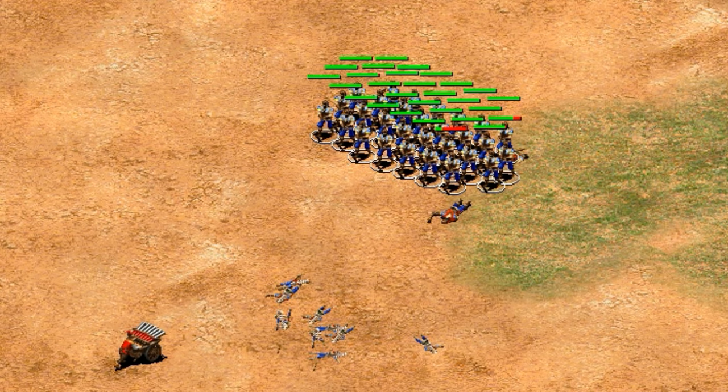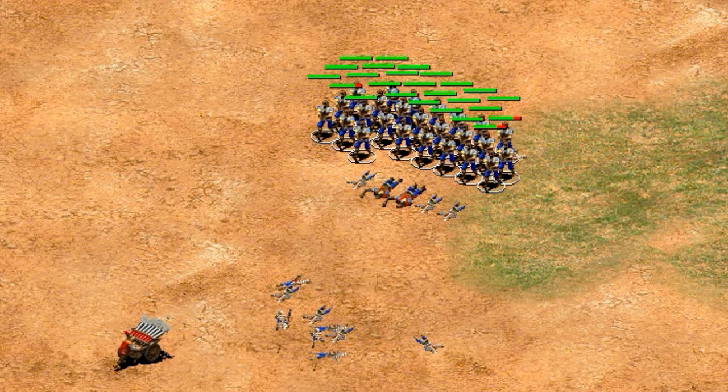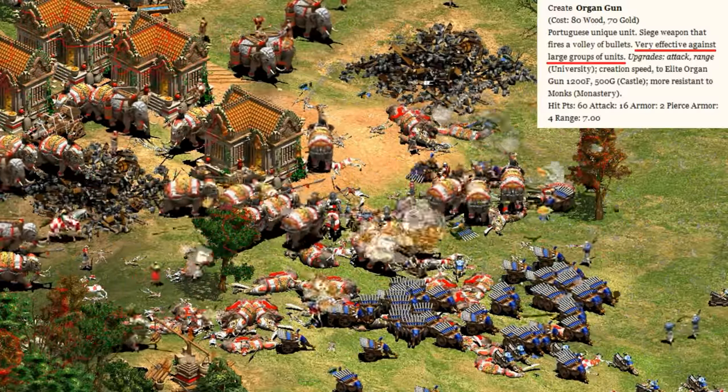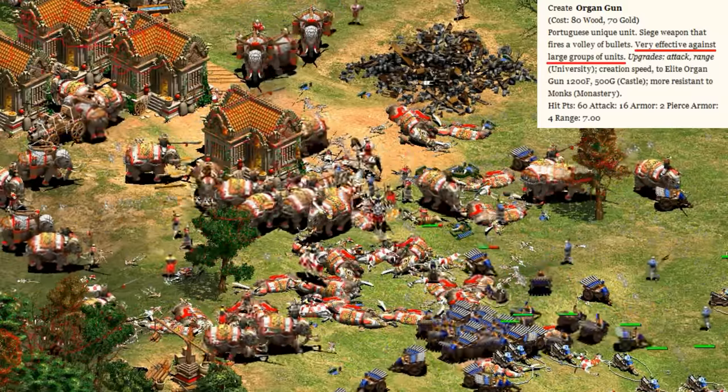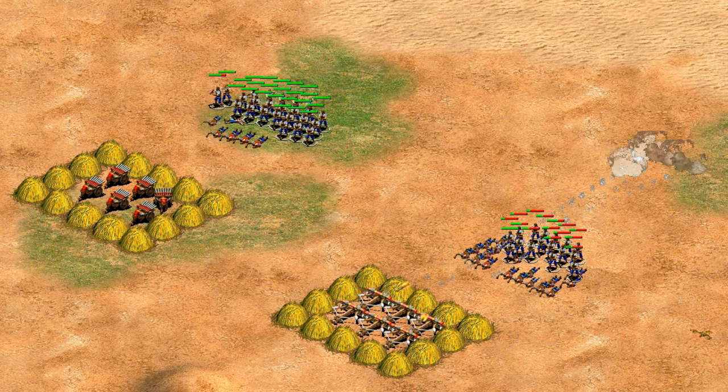Besides their gunpowder and siege status, they also have some other unusual qualities. One is that they do spray damage from firing multiple shots at once, though don't get too excited. A lot of that is just for show, and upon closer inspection, four of the five projectiles only do one damage, while the other does the full advertised attack. Sometimes you see a half damage shot, and that's probably the special projectile carrying the full damage missing its intended target, consistent with stray arrows. Against bunched up units, you might assume the spray damage adds up to something significant, and it's certainly implied in the tech tree description, but it's actually not that strong — nowhere near the effect size that scorpions can have.